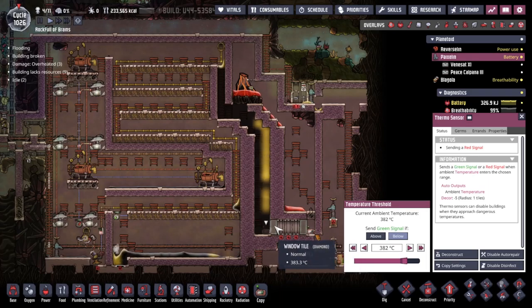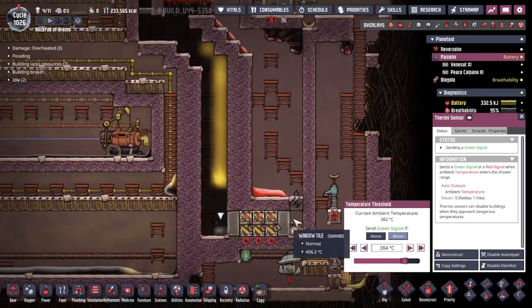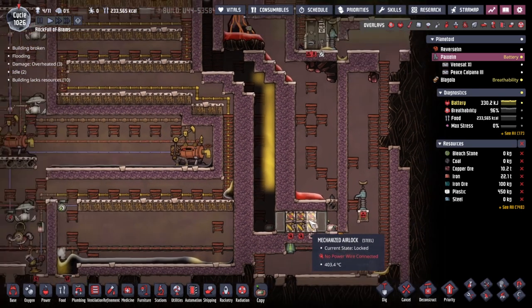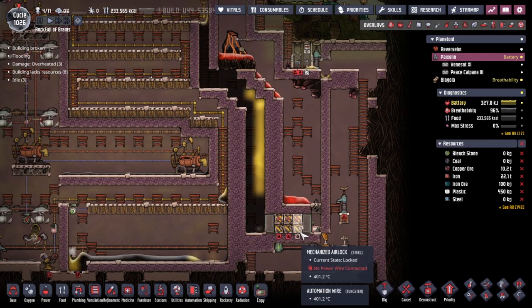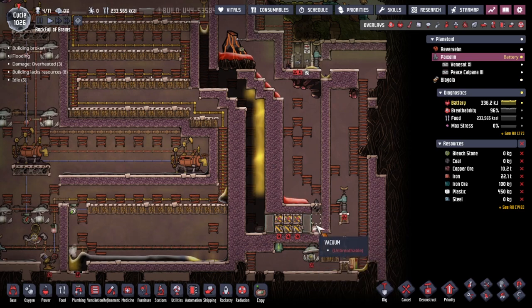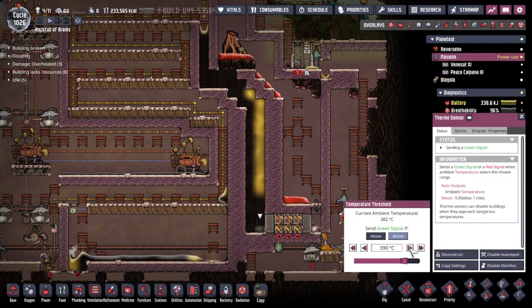We have just about reached equilibrium temperature — we've got 400 on one side, 380 on the other. I could push it just a little bit further, but I worry about what's going to happen when we get lava or magma on this side again. Because a higher temperature difference spreads faster than a lower temperature difference. So when there's like 1,400 degrees on this side, is it going to spread over to this tile much faster, superheating it? I am indeed worried about that.